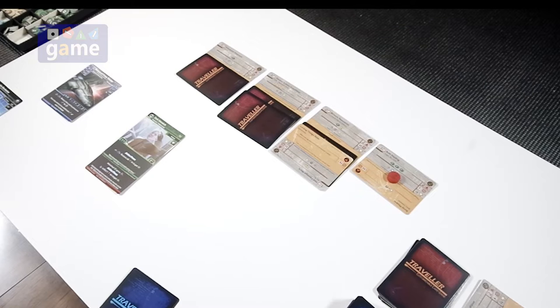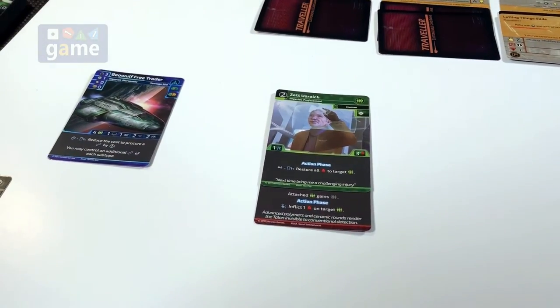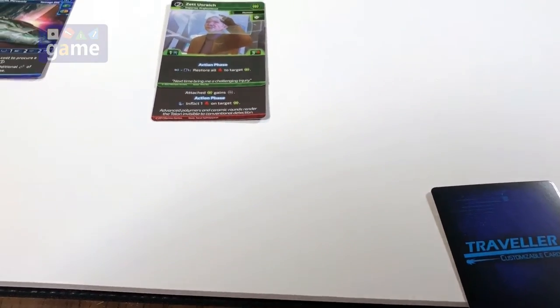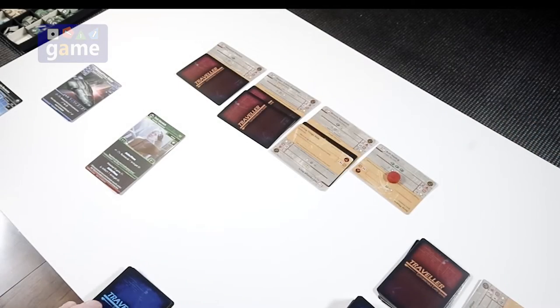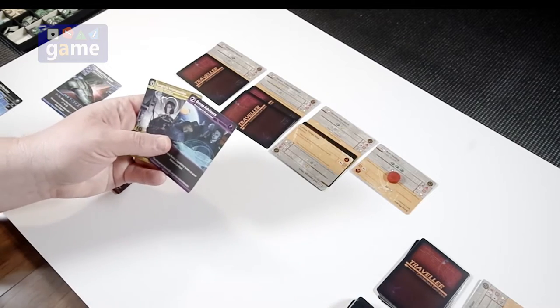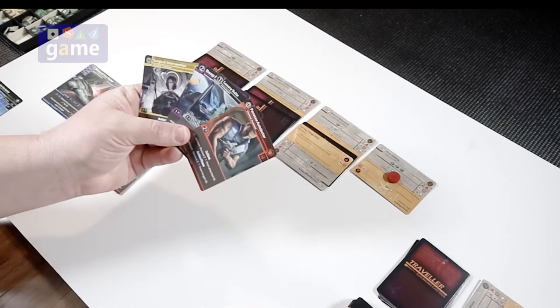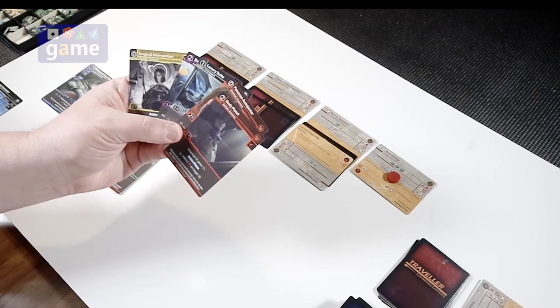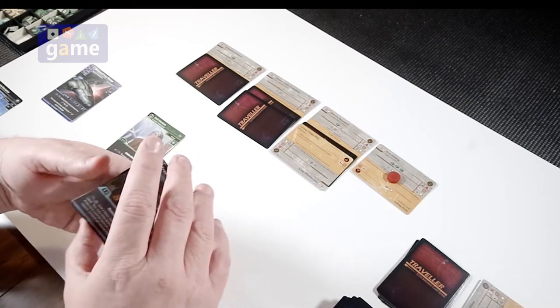So we were going into the ready phase. First thing we would do is refresh all exerted cards. We have no exerted cards on our ship, or our crew, or anything. So we would resolve to hand size. We have two cards, so we're going to draw. That's four, five, six, and seven. So we have seven cards.